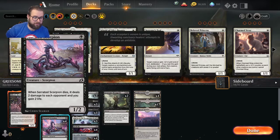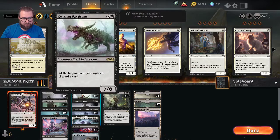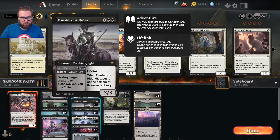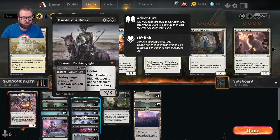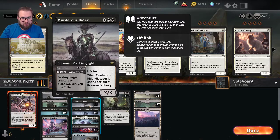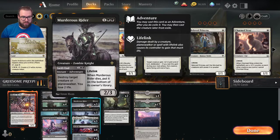With Obosh on the board, Serrated Scorpion's death trigger becomes four damage — and we gain two life. Now for where I tweaked things: three copies of Rotting Regisaur, two colorless one swamp, a 7/6. At the beginning of your upkeep, you discard a card. Three copies of Murderous Rider for one colorless two swamp — a 2/3. Adventure side Swift End destroys target creature or planeswalker for one colorless and two swamp at the cost of two life. When Murderous Rider dies, it goes to the bottom of the library.